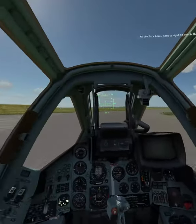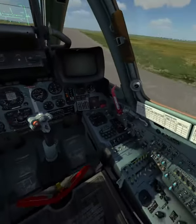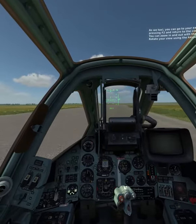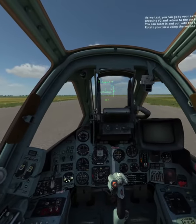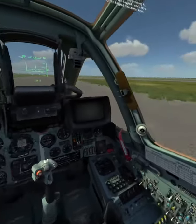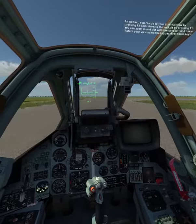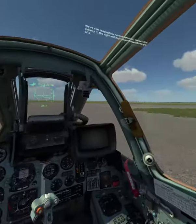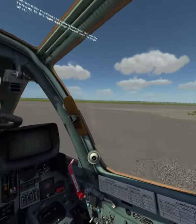At the fork, hang a right to reach the runway. As we taxi, you can go to external view by pressing F2 and return to the cockpit by pressing F1. You can zoom in and out using the keypad star and forward slash keys. Rotate the views using the keypad directional keys. We've now reached the runway threshold. Taxi on the runway to the right and align yourself down the length of it.